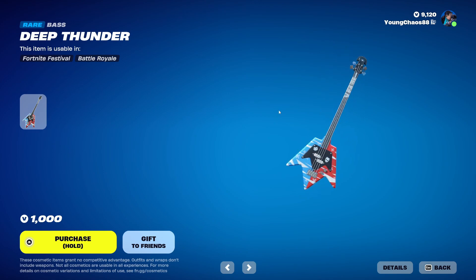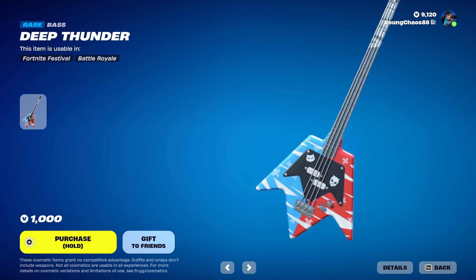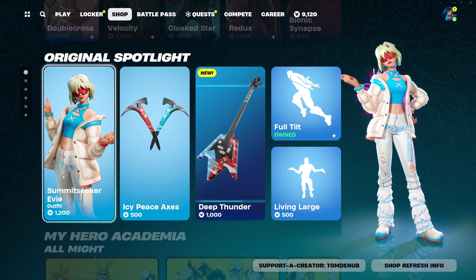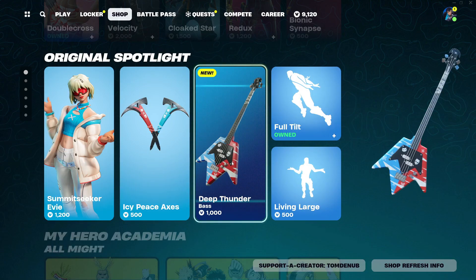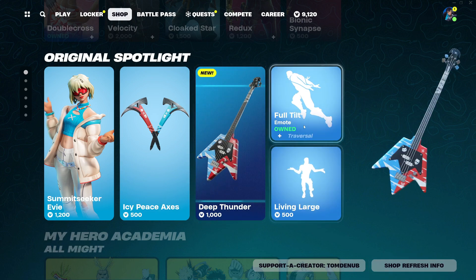Reminds me of, like, switch colors right here. We have the blue and red. It looks pretty good. It also has some characters on it — I believe there's Skull Trooper and Mausos right there. I believe this does have to do with the recently new skin that we got yesterday. The Summit Seeker Eevee skin is such a great skin, and it looks like we're keeping that same color scheme going with the Deep Thunder new instrument. Really, really cool one. It is a thousand V-Bucks, so kind of pricey, but it is what it is.